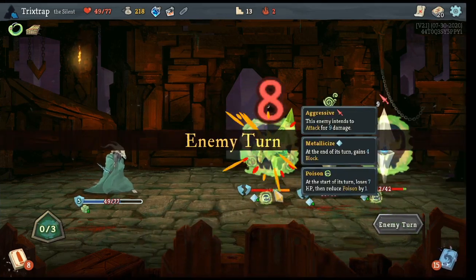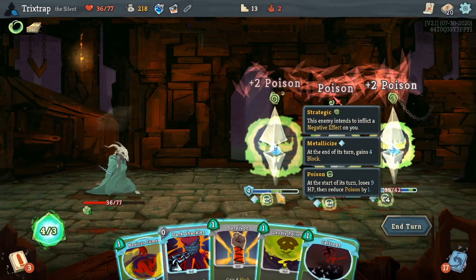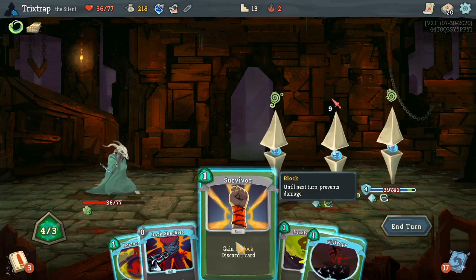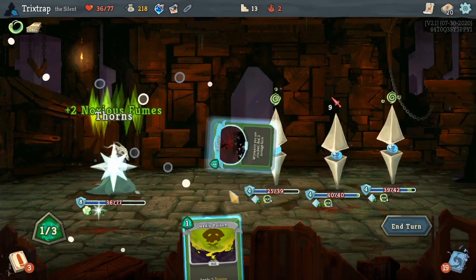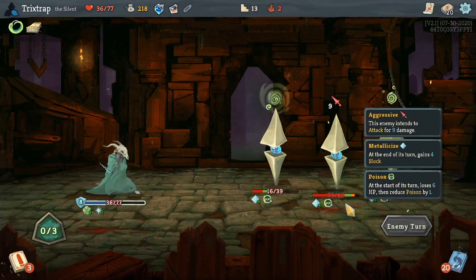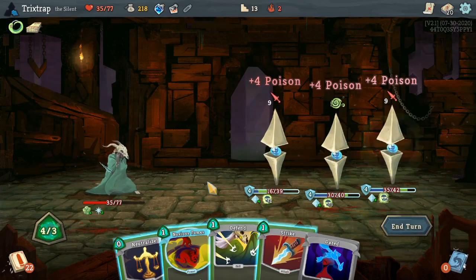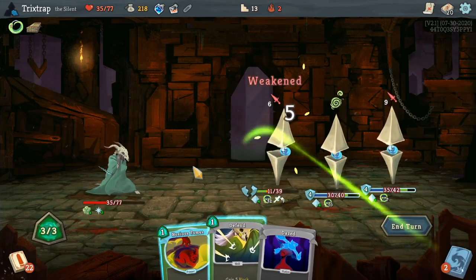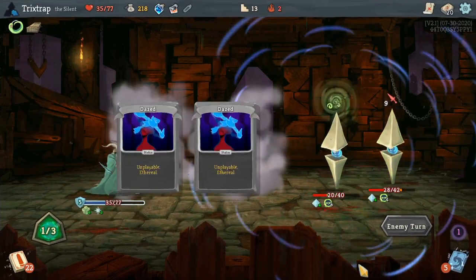We are gonna take a little bit of damage, which is not necessarily what we want to see. I guess I can not take damage by using Survivor though. Yeah, we'll do that for now — another Noxious Fumes, Caltrops, Deadly Poison. So you need to take four more damage — you are dead, I don't have to worry about you. Only taking four isn't terrible.